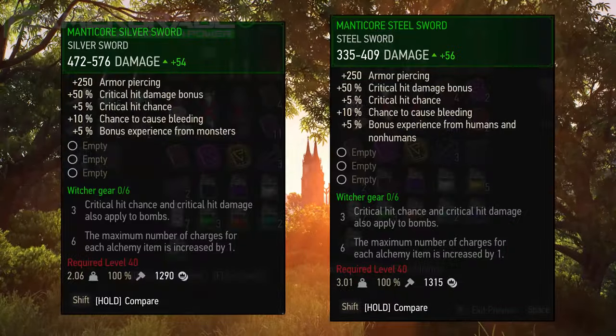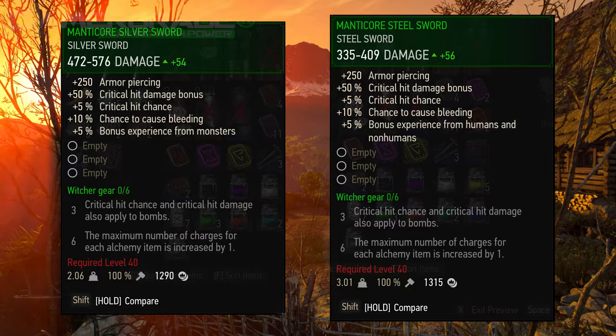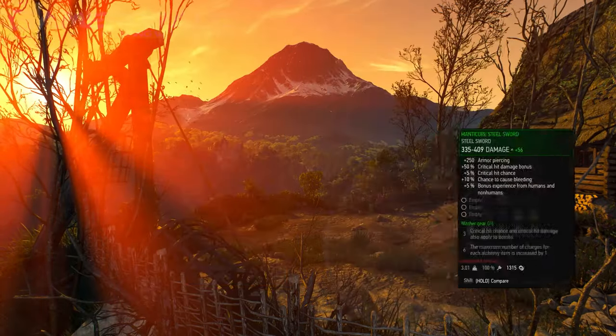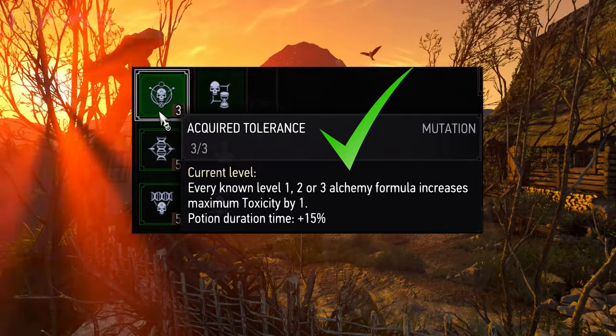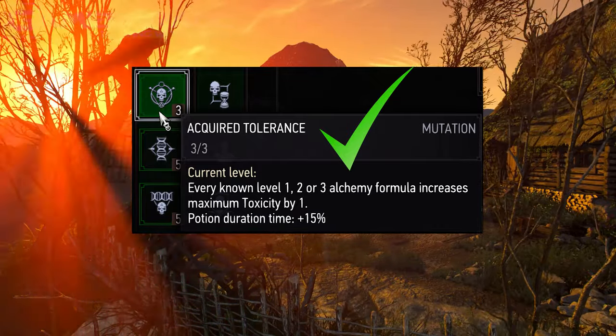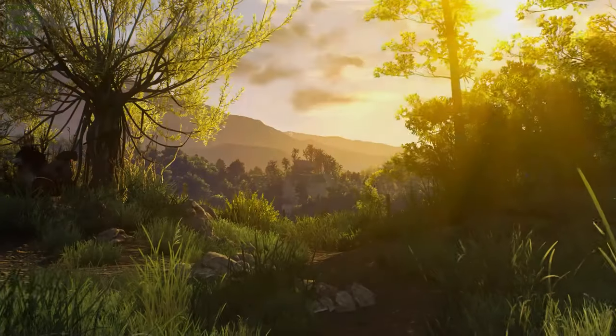The two Manticore swords do not increase toxicity, but greatly increase armour piercing by 250 points apiece. With the Acquired Tolerance alchemy skill, you can increase Geralt's maximum toxicity to 267 points by simply looting and buying all the related alchemy formulas in the game.